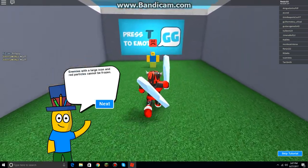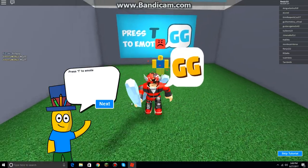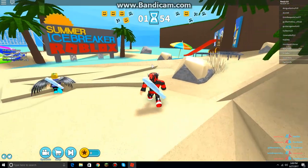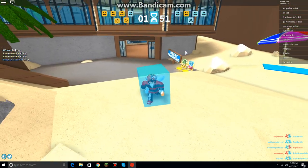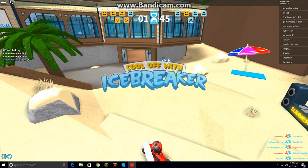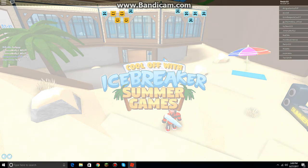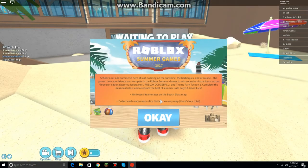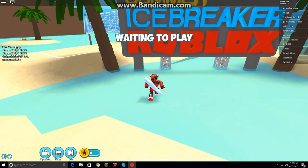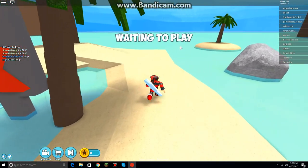Ammo with a large icon and red particles cannot be frozen. Proceed to emote. Good game. Alright, so I guess we have to wait. That's an introduction — I've never seen this game before, it's my first time playing it. It's like a game called Freeze Tag, using the bat to freeze someone. But look at the new Roblox logo compared to before — Roblox changes a lot.